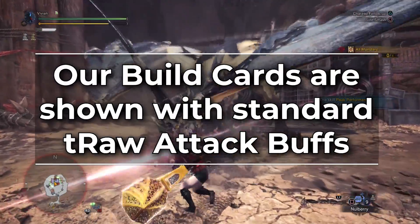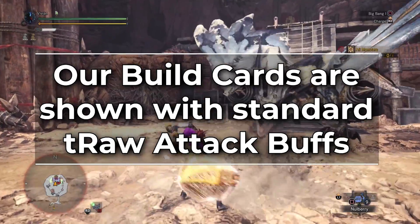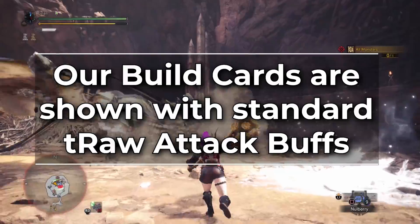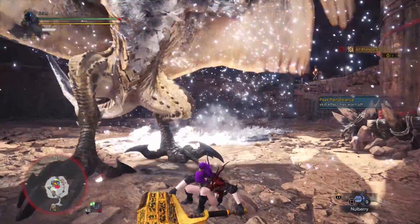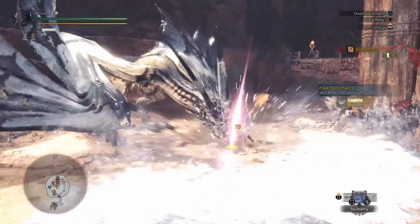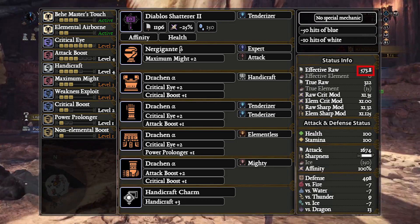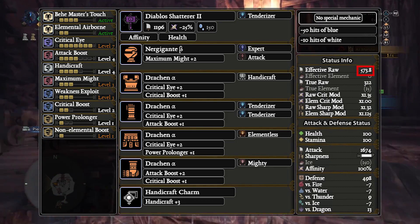As always, our build cards are shown with the standard raw attack buffs enabled. First up, we have the Diablo Shatterer builds — we have two builds here, the recommended build and the speedrunner build. Let's start with the recommended build. This set hits 573.8 EFR.